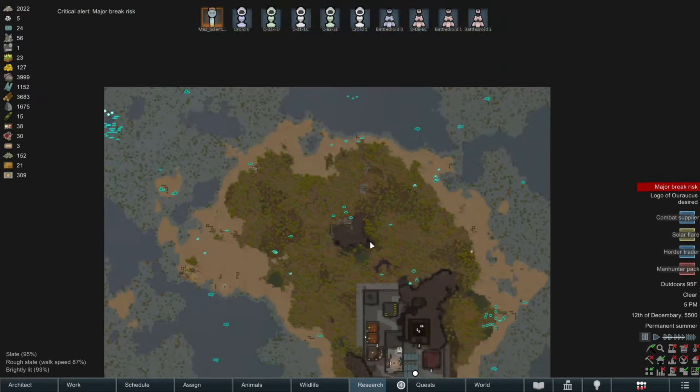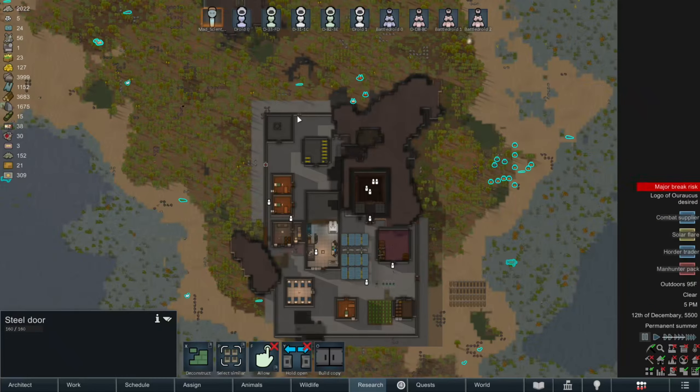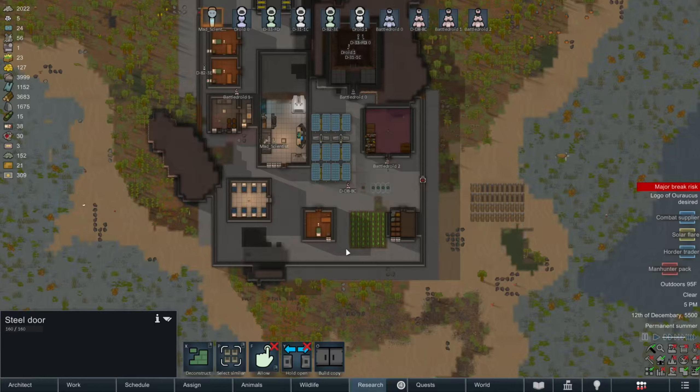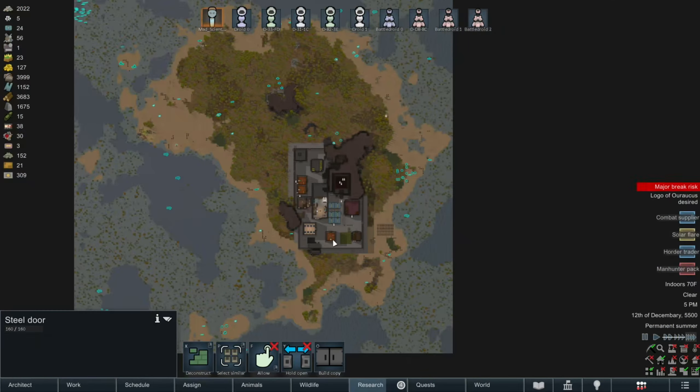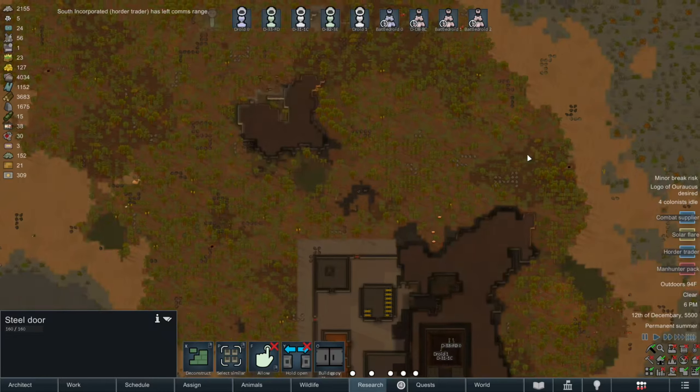Oh boy, a manhunting pack! Well, guess we're not leaving the colony just yet, and it's a whole lot of agora geckos. Yeah, geckos. And this is a fun thing that we can do now that we just had this all set up — we don't have to worry about it. It can just hang out outside and we're not going to be affected by it at all.